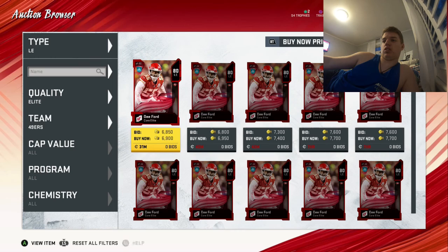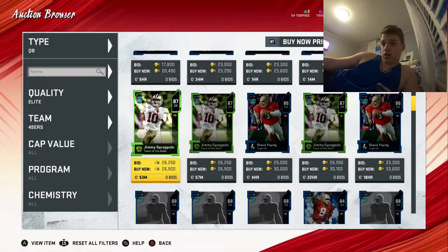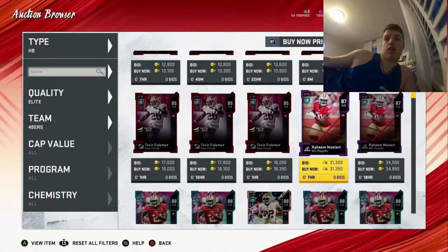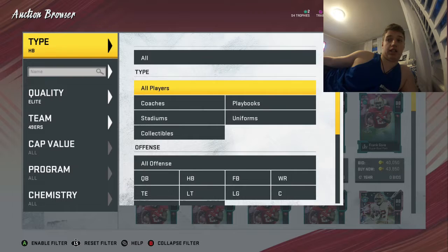Now let's look at the 49ers. Jimmy Garoppolo has a very good chance of getting a power up this week and possibly for the MVP. At halfback you have three options really — Tevin Coleman, good chance; Raheem Mostert, good chance; and Matt Brieda, good chance. Just showing you what their stats will look like because obviously they'll just all be upgraded.